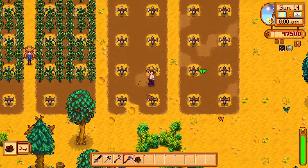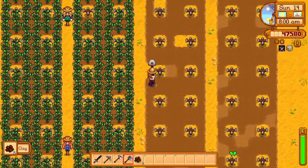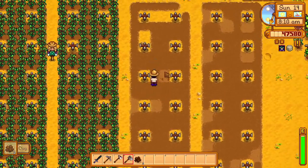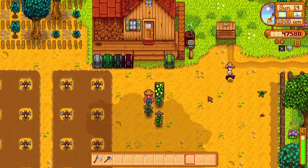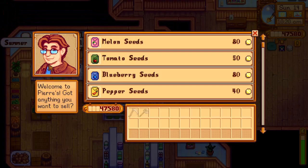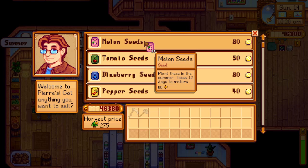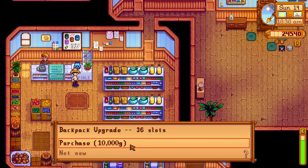I started plowing all of the field that didn't stay tilled overnight and watered everything — this area will be for melons. I finished all the planting and went to Pierre's. I bought 288 melon seeds for the same price as the spring carrots, and also bought the backpack upgrade for 36 slots for 10,000 gold.